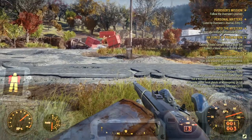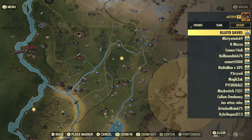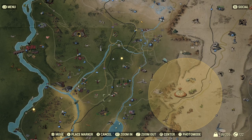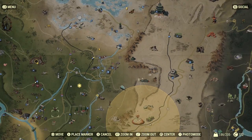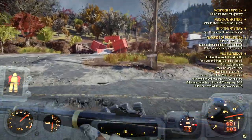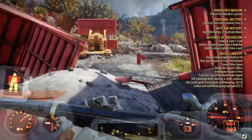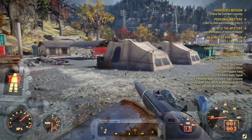Before you go into the area, check your social tab to see how many players are in the game. As you can see, there aren't many people here. If you don't have many people in Morgantown, or many low-level players in your game, there's a lower chance of the safe being available — because it means fewer low-level players have done the mission.